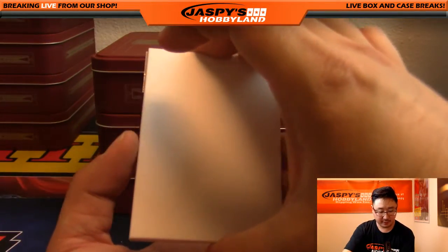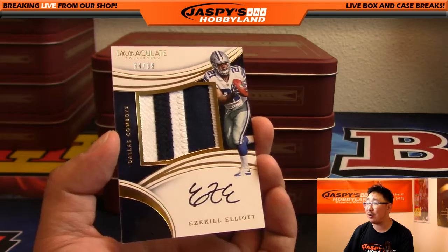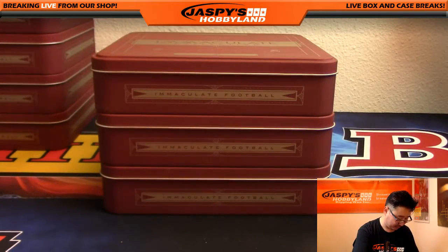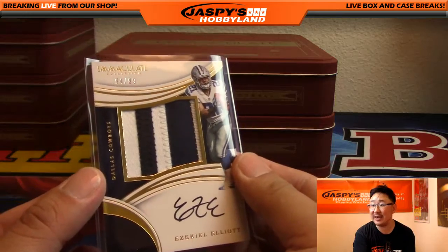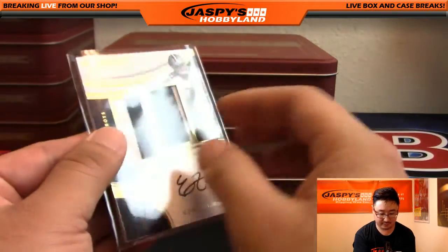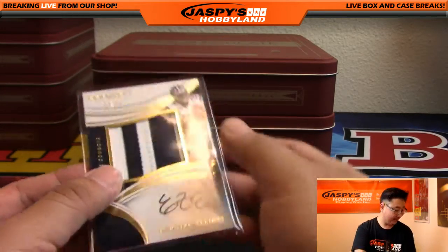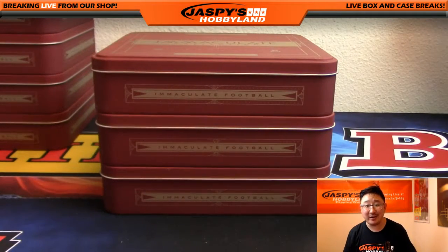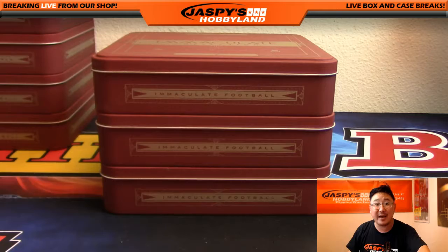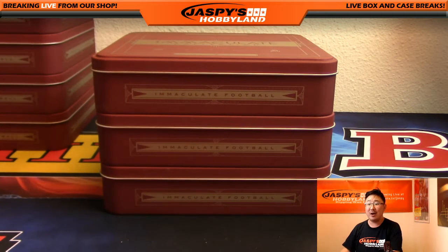And the last one — there it is — Ezekiel Elliott, 94 out of 99, two color patch and autograph right on the card. There it is, Shihadi — there's the monster we were looking for. 94 out of 99 Ezekiel Elliott. He got all the divisions in this half case break, had a solid break, and then nailed that Ezekiel Elliott. Congrats to you, sir. Nothing else to do. Thank you very much, ladies and gentlemen. That was half case random division break number three from JazbysHobbyland.com. We've got the next half in the store, so go check it out and let's do another one. This is Joe — I'm out.